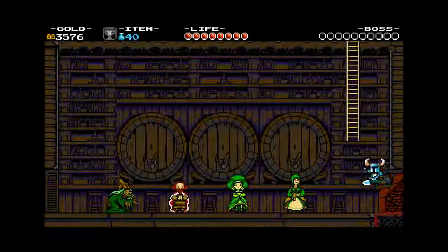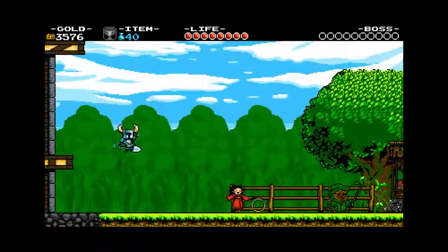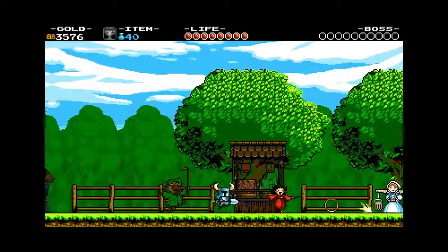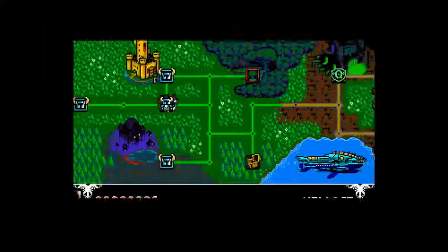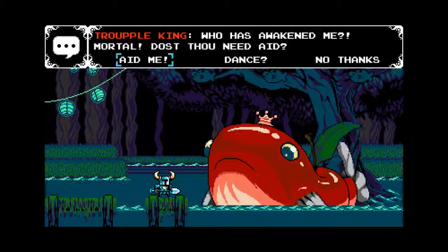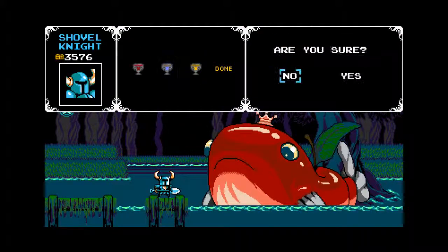Now with that I can go back to the triple king and get both chalices filled up. Like I said, I like to get the invulnerability one and the full stats one. So we'll choose invulnerability and refill.